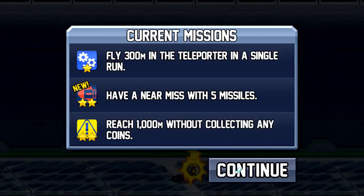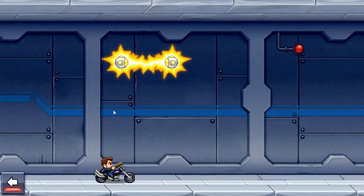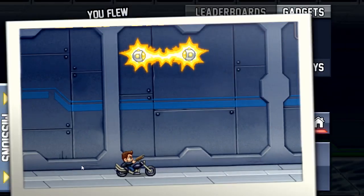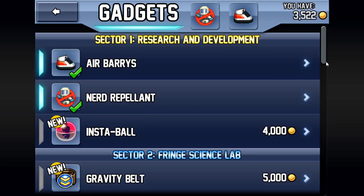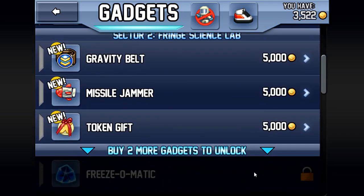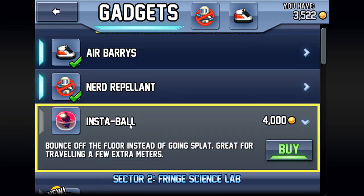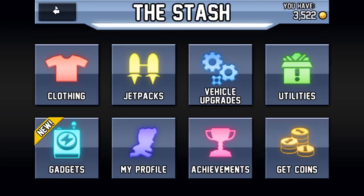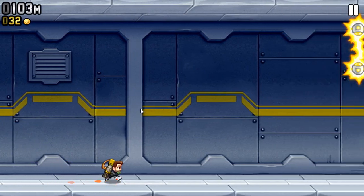Current missions: have an air miss for five missiles; fly 300 meters and teleport in a single game; and run 1,000 meters without collecting any coins — that's going to be quite difficult. I've got 3,552 coins. Let's have a look at what we can buy. I'm going to save up and get this instable — bounce off the floor instead of going splat. Let's save up a few more coins and get that.